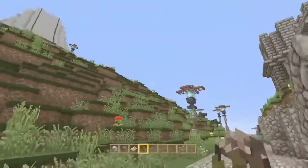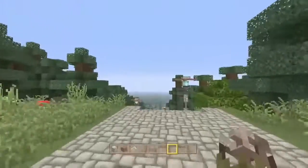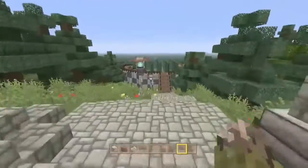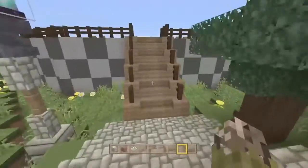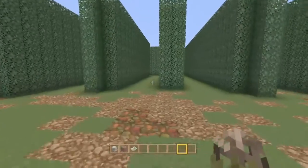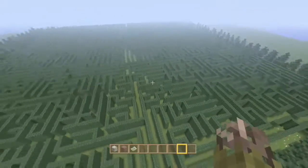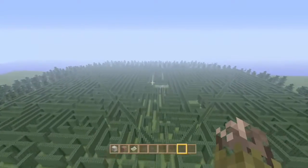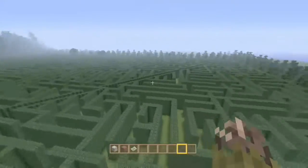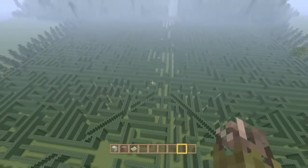We finally did what everybody's been asking us to do — we finally put in the maze. The maze has been highly requested, and this marks us having two of the three Triwizard events. We can't do the water one because the Black Lake's only one block deep, which is a shame especially now that we have all the water blocks. But anyway, this is the maze. As you can tell, it's ridiculously huge, and right there is where the Triwizard Trophy is.